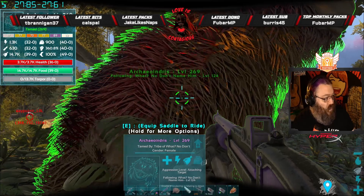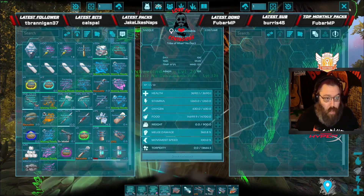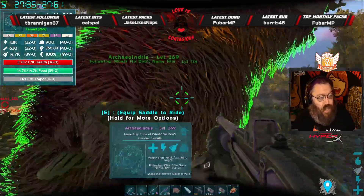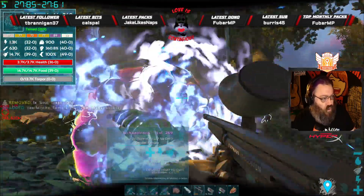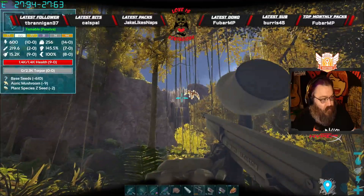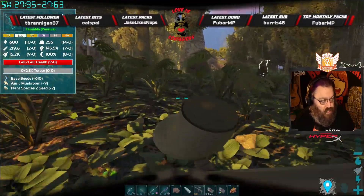Really cool. We got 49 points of movement speed, which normally I don't want movement speed on a creature, but this might be the one creature I do want it on because we're going to have to move fairly quickly when shooting stuff. So guys, if you're watching my YouTube for the first time and you enjoyed this video, please show some love, and I'll catch you down the road.